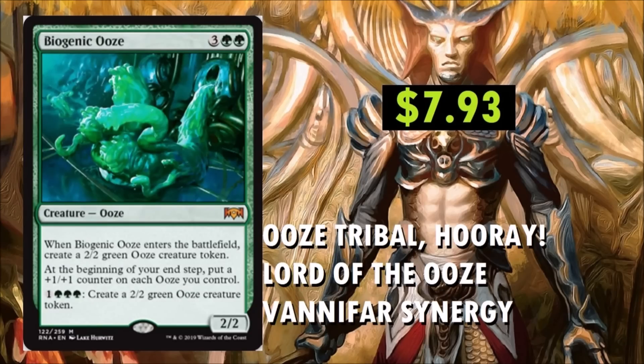Biogenic Ooze at $7.93. This card a lot of people are very excited about, and I'm excited for it as well. It is not Legendary, which is pretty cool. When Biogenic Ooze enters the battlefield, create a 2/2 green Ooze creature token. At the beginning of your end step, put a +1/+1 counter on each Ooze you control. And for 4 mana, create a 2/2 green Ooze creature token. That last ability synergizes pretty nicely with Vanifar, which we'll discuss in a moment. There's been a lot of hype around this card and the artwork is really neat too.